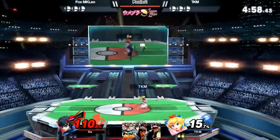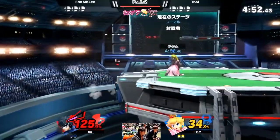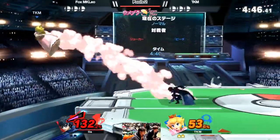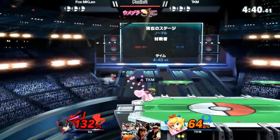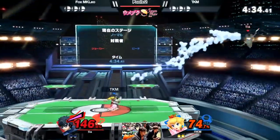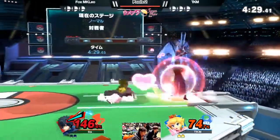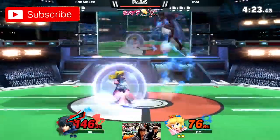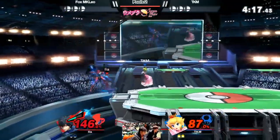Or Joker has to use his down B, Rebel's Guard, against lasers. If he has Arsene, he can use Makara Khan to deflect them. This is where things get tricky — it's similar to the Cloud matchup, where Cloud gains Limit from taking damage just like Joker gains charge on his meter when he takes damage.